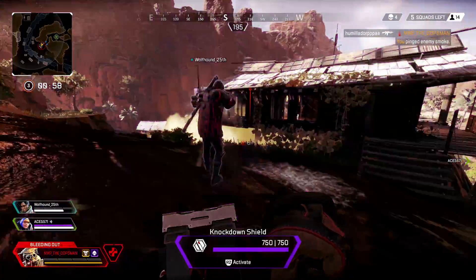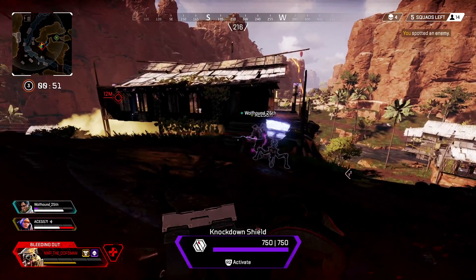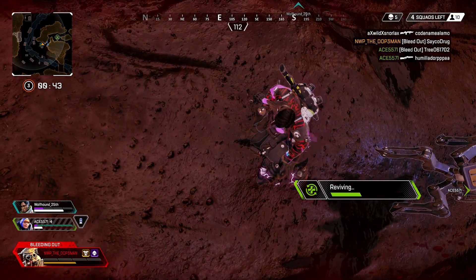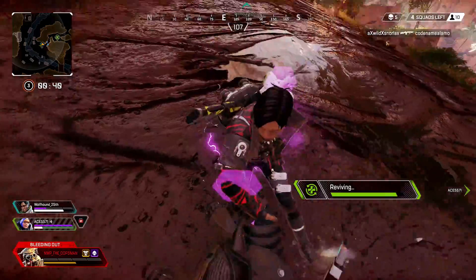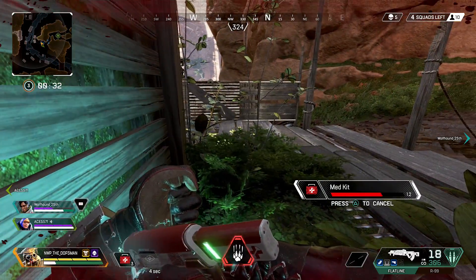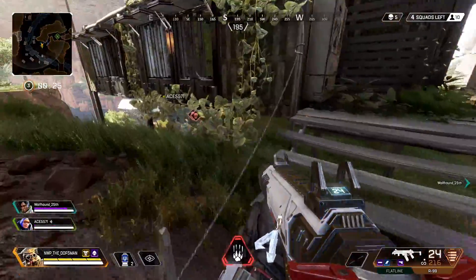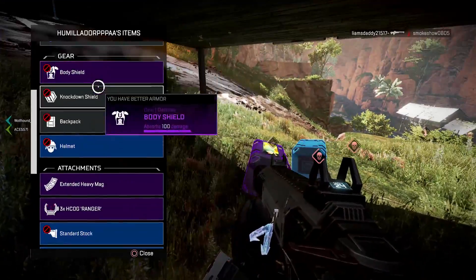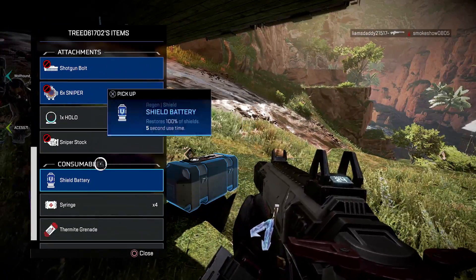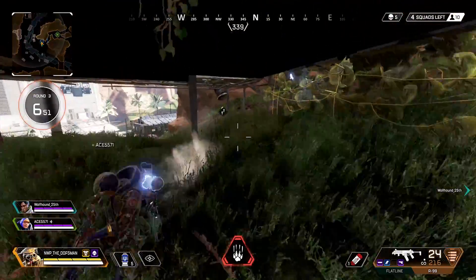We've definitely seen the 3D models used, but the question is more about how they were used — were they always weapon charms, or repurposed somewhat like the Volt look coming with the R99 skin? From what I see, there's a lot of misdirection, especially given the amount of data mined over the course of the year. They've clearly changed the playbook a bit — still following the roadmap with new items and legends each season, but maybe not in exactly the way we expected.